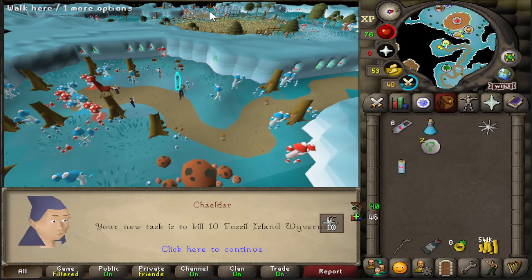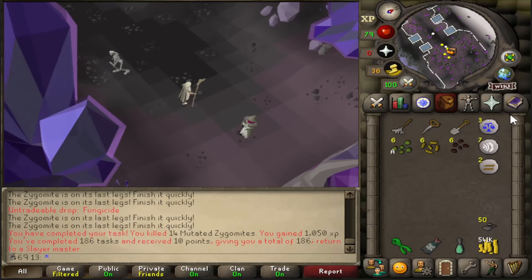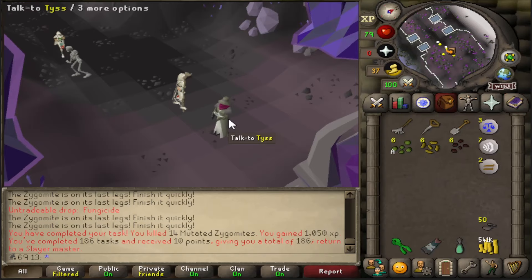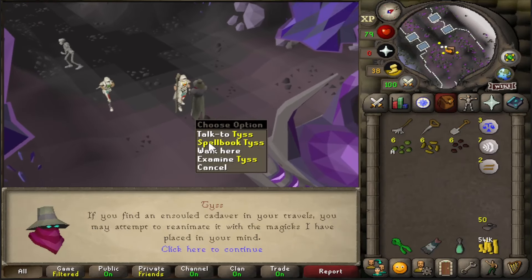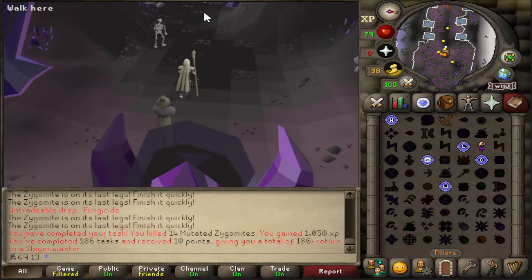I think I'm going to do some quests for a little bit. Quick tip - if you're ever on the ancient spellbook and you want to get back to the standard one, you can do a double swap with this guy and you get back onto the ordinary one, just in case anyone doesn't know.